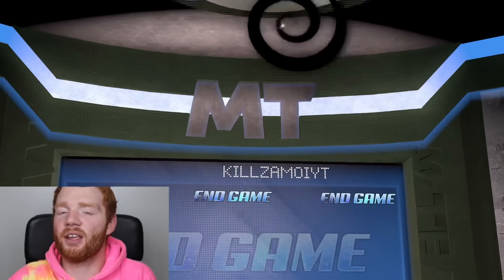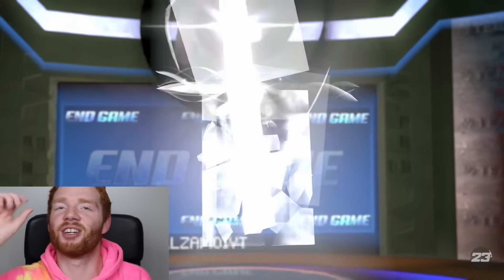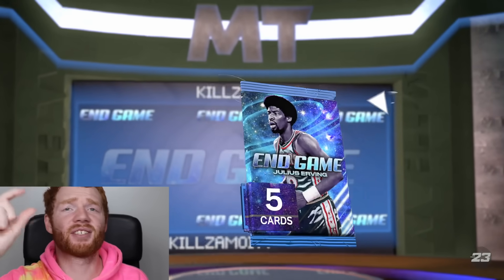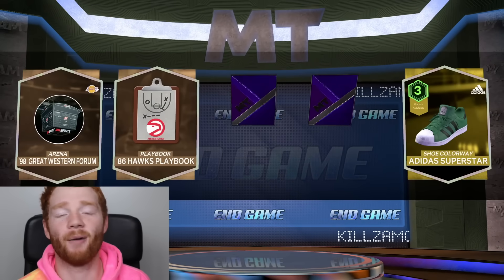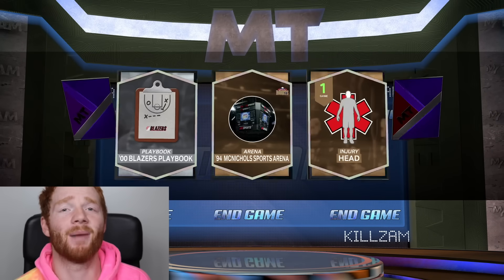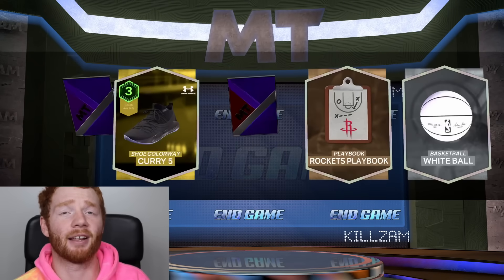They usually release super packs that you have to buy with VC only - guaranteed endgame or Invincible. The MT packs are a chance at ending up getting an Invincible or an endgame out of them. I actually think they're just going to have guaranteed Invincible packs and then guaranteed endgame packs for VC. I've told myself that's going to be the last time I spend money on this game, depending on what comes out Friday.